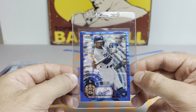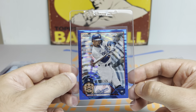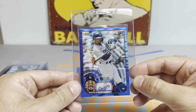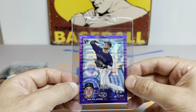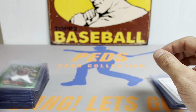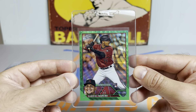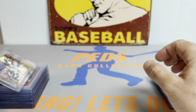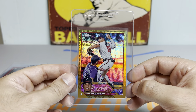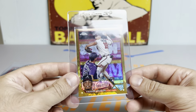Next up, we got a Mookie Betts Topps Chrome Blue Sonar to 125. These cards are going to get progressively bigger and bigger as the video goes on — just a heads up. Then we got Nolan Jones Purple to 275. Then a lot of Topps Chrome — a Topps Chrome Logo Fractor. This one is Gabriel Moreno Green Wave Rookie to 99. And we got a Vaughn Grisham Gold Logo Fractor Rookie out of 50.